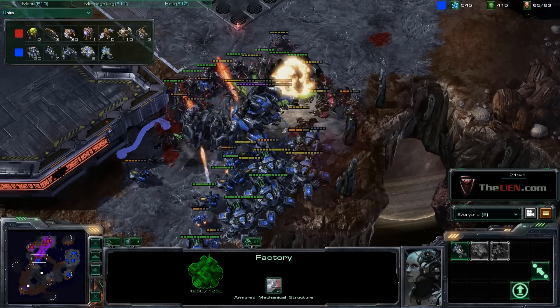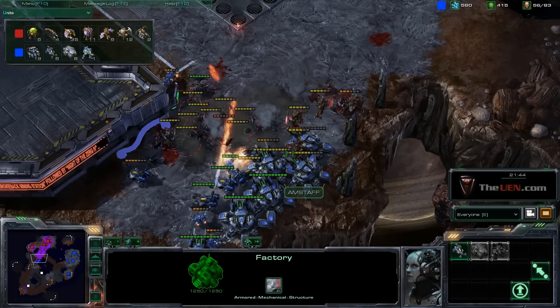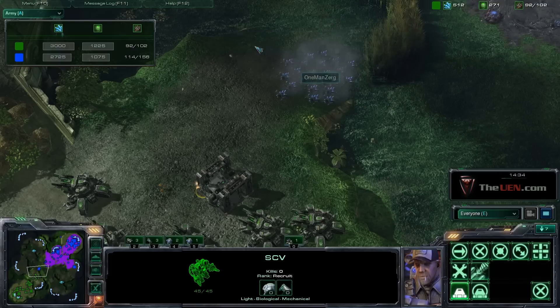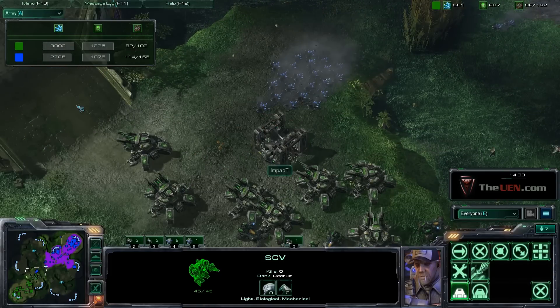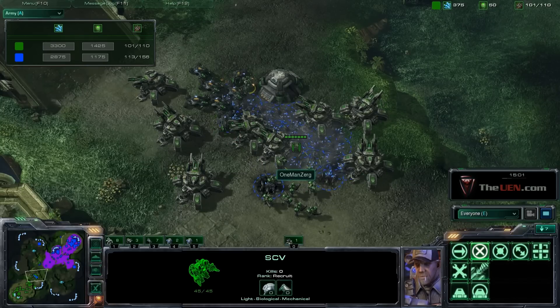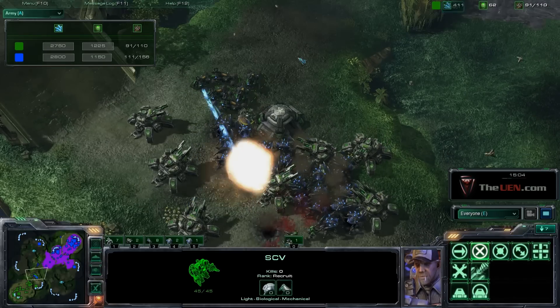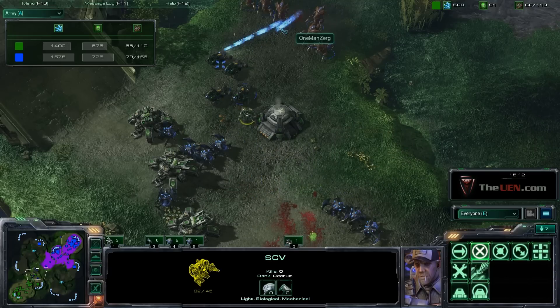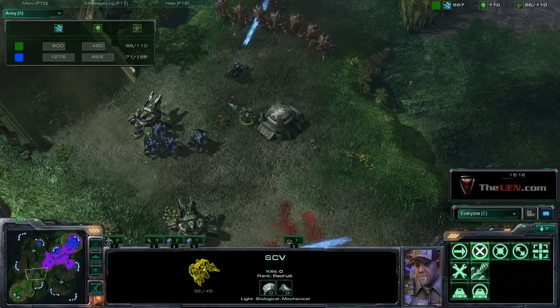Another thing — you want to pick off targeted units. Like here, he picks off all the Thors so his units have free reign on the rest of the troops. That's really key to gaining an advantage and delaying the enemy. Use some tricks like Roach Burrow. You can also use Baneling or Roach Bombs from Overlords to get into your opponent's base, use that splash against them, close that range gap, and then bring in the rest of your troops after you've softened them up a little.